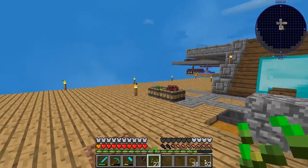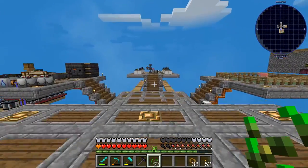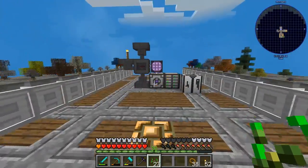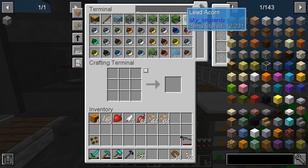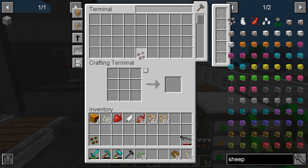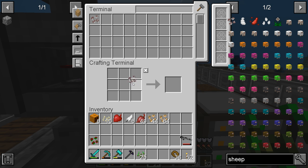Now we have some seeds. We'll go back to the storage system and make a sheep seed. We'll make two — one to plant and one for other resources like the wolf seed.